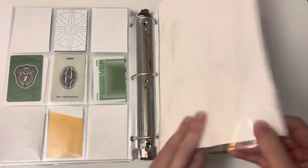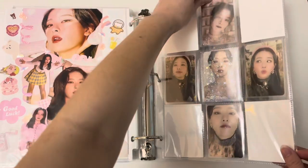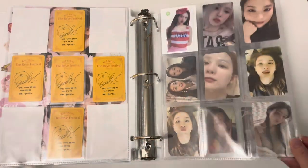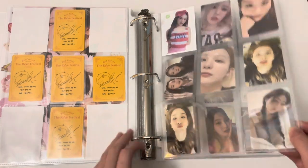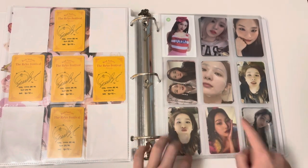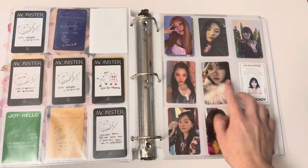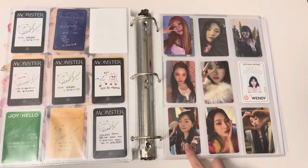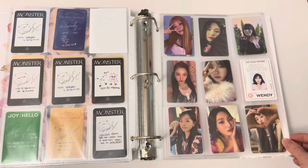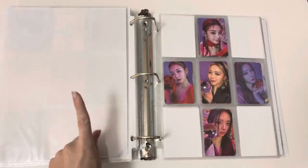Then we have Red Velvet. As I said earlier, I was originally collecting Seulgi and Irene and I did manage to finish Seulgi's Finale cards. Here are miscellaneous cards: Summer Magic, Monster, Joy's Hello, Queendom blank spot, Queendom, Queendom SMCU, SMCU Red Velvet version, SM Town, and Fill My Rhythm.